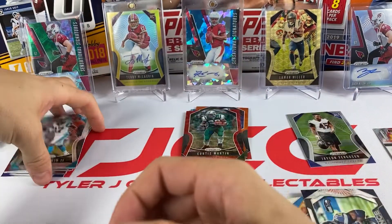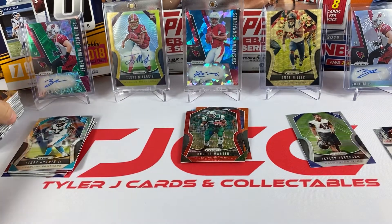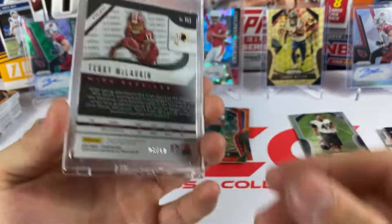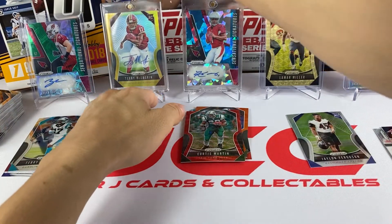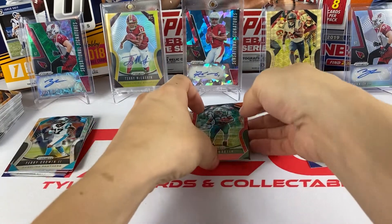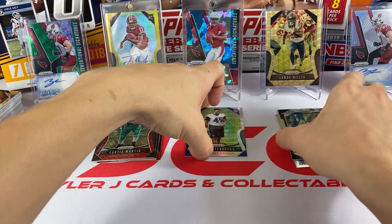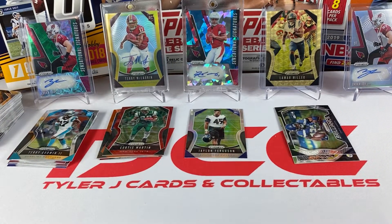Overall I'm happy with the five hobby packs. The Terry McLaurin gold auto out of 10 is a really nice one - hopefully him and Dwayne Haskins can continue the chemistry they had at Ohio State. We got the insert, the silver, the colored cards, and the rookies. Let's open the blaster box and then the mega box.